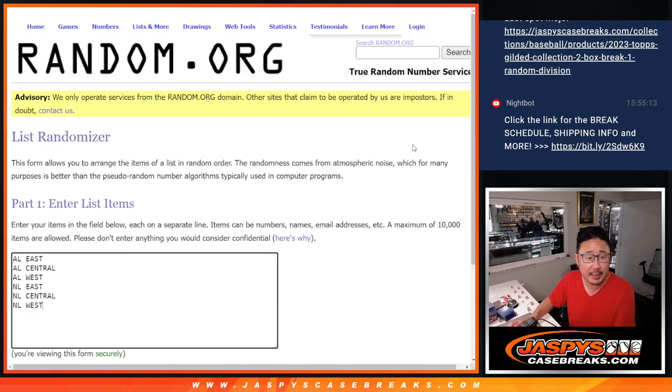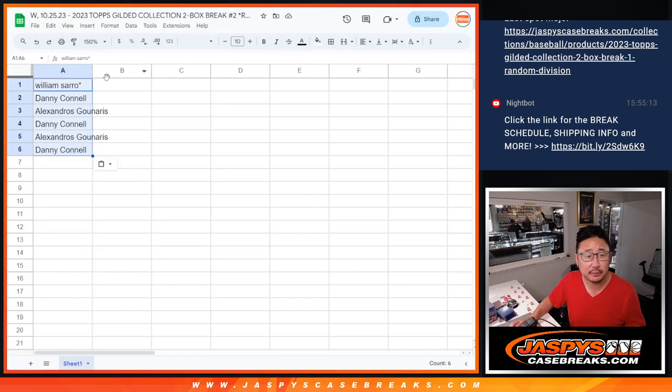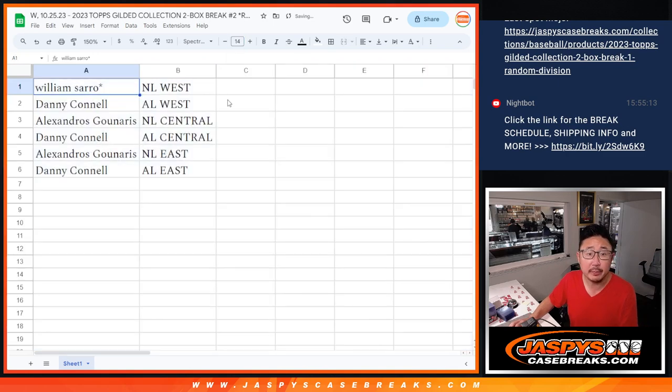All right, one and a two, three times for the divisions. One, two, and three. Got NL West down to AL East. William, last spot, Mojo — NL West. Danny — AL West. Alex — NL Central. Danny — AL Central. Alex — NL East. Danny — AL East.